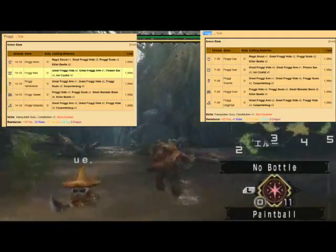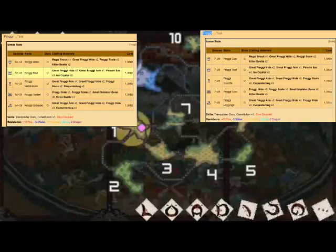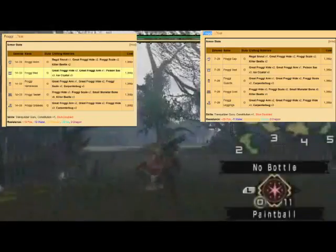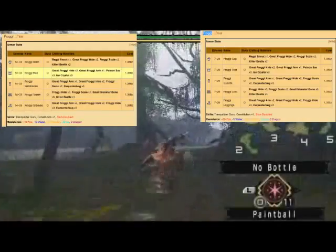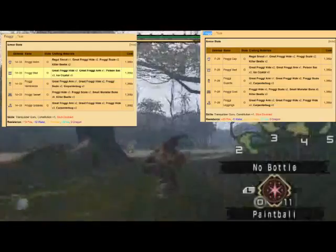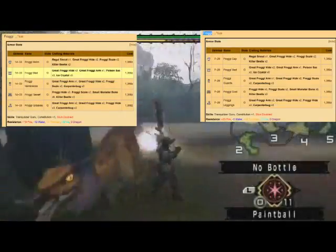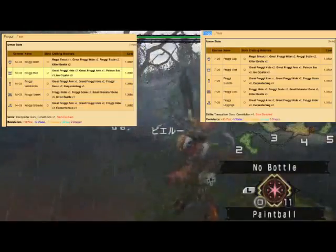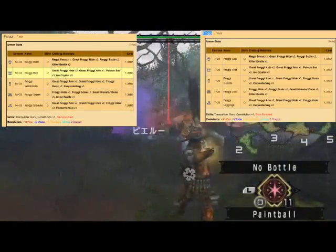Gunner has 7 to 20 defense while Blademaster has like 14 to 33, because Blademaster gets more defense while Gunner gets more of a resistance. Since I have Gunner on, I'm going to have mostly a resistance to fire, plus my stun is doubled, which I think goes with Blademaster as well. So I'm fighting the Great Froggy, I'm a Gunner, and I use the bow.